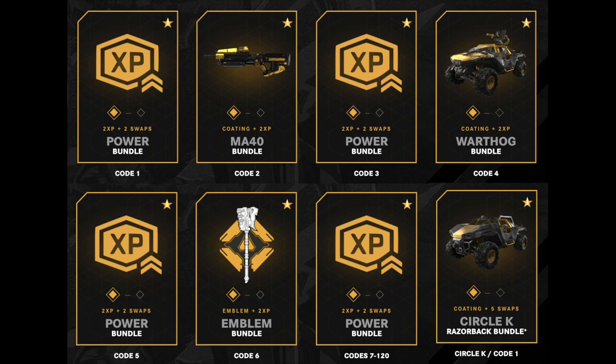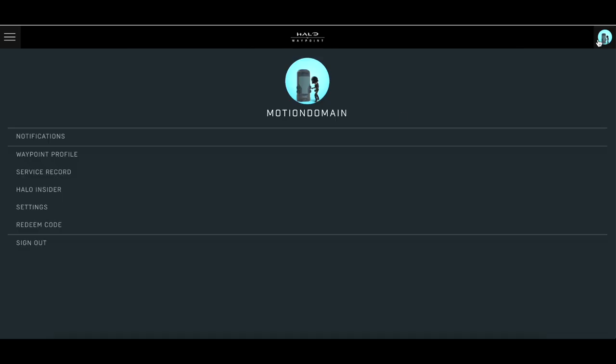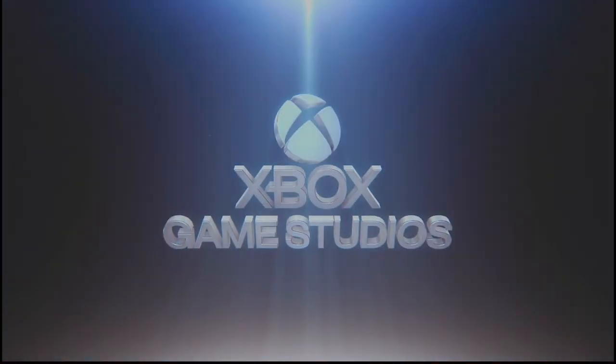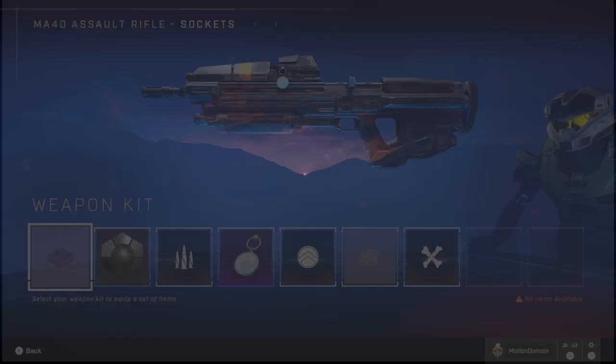Once you have entered each of your Rockstar codes, you can then press redeem and each of them will give you a specific code to enter on Halo Waypoint. So then go to Halo Waypoint, redeem your code, and one by one your items will unlock in Halo Infinite. It's pretty much instantaneous. And if they don't appear in Halo Infinite after you've redeemed them on Halo Waypoint, just quit and refresh your game and they'll be there.